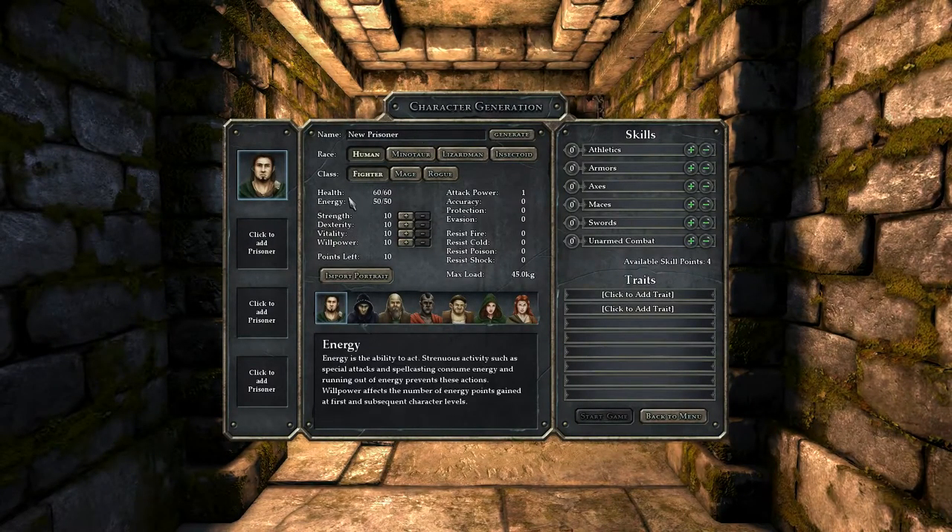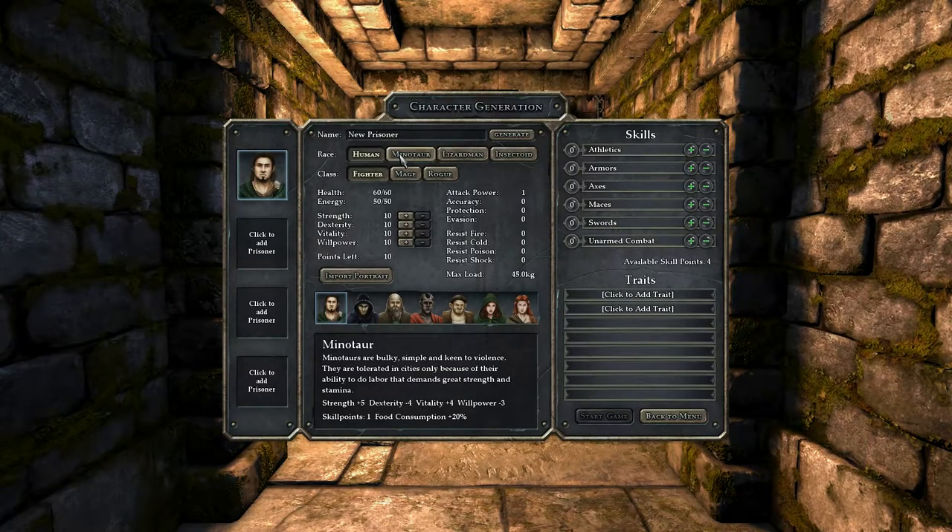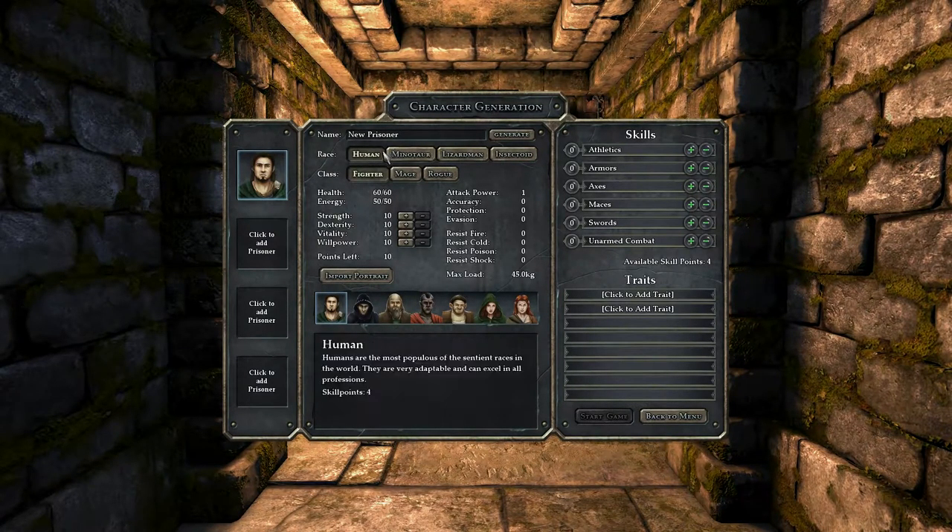Here's the character generation screen. There are four races to choose from: Humans, Minotaurs, Lizardmen, and Insectoids. Humans get four skill points as their specialty. Minotaurs get plus five strength, minus four dexterity, minus four vitality, minus three willpower, only one skill point, and use up twenty percent more food. Lizardmen get plus two dexterity, minus one willpower, and three skill points. Insectoids get minus two strength, plus one dexterity, minus two vitality, plus four willpower, and don't consume as much food. I really want to do a group of four humans, so that's what I'm going to do.